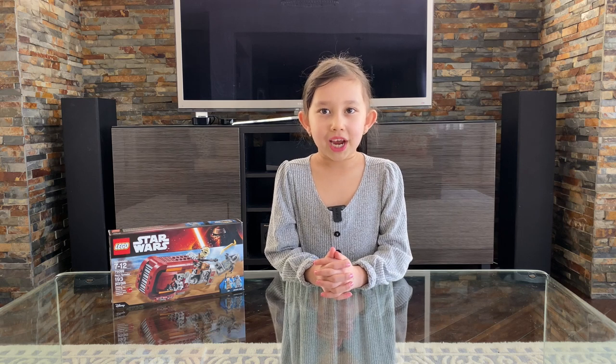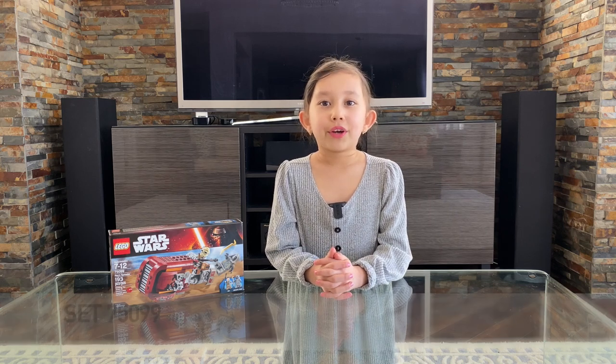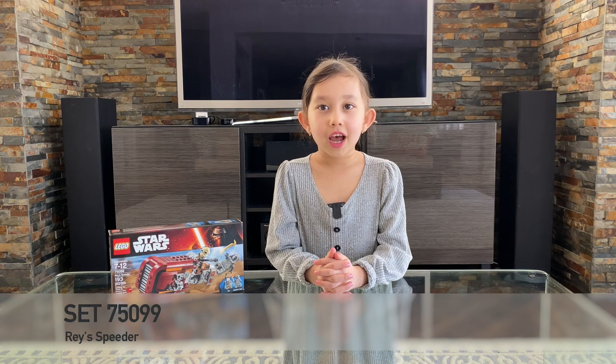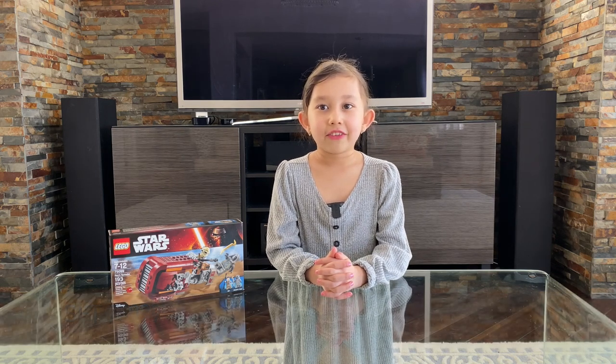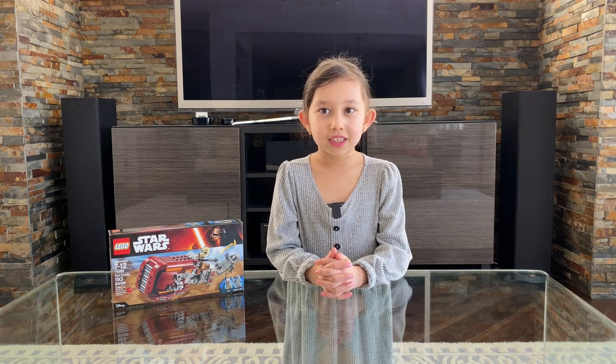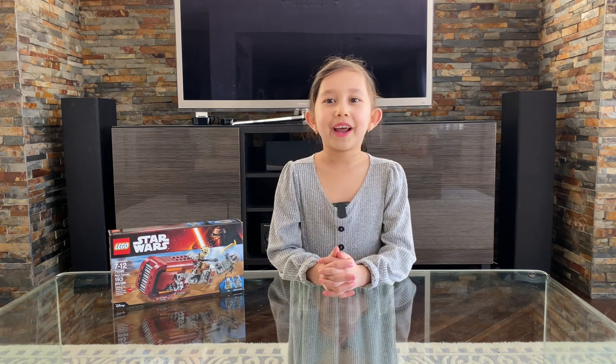Hello guys, my name is Jasmine. Today I'll be building set 75099, which is Rey's speeder. This Lego is for ages 7 to 12 and has 193 pieces. It comes with two minifigures, Rey and Unkar's thug. Let's get this box open and start building!